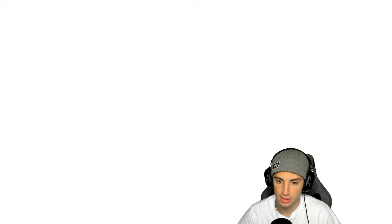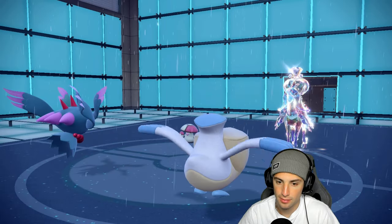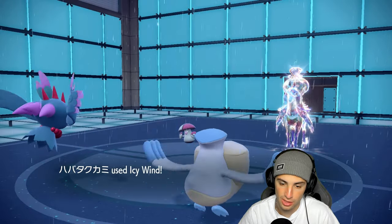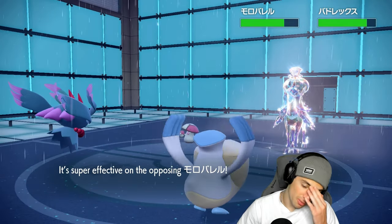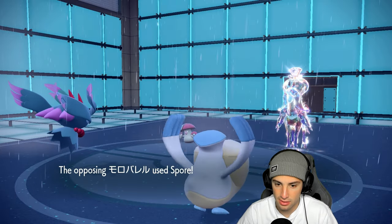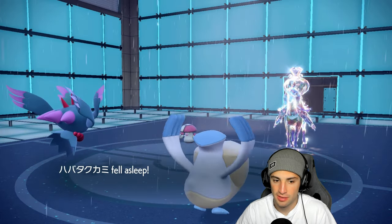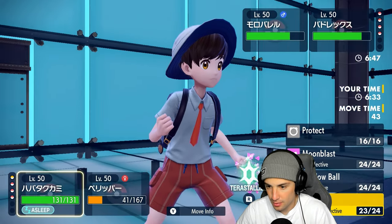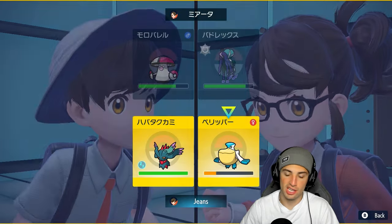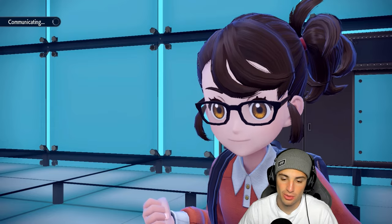I really need the speed control more than anything. We go for Wide Guard, and they probably Spore me which is ugly. He goes for Spore — we read the Wide Guard right, how dare you! I'm able to soak the attack, which is good news. But he puts Pelipper to sleep, which really sucks. I'm hoping Pelipper can outspeed but I don't think it can. I'd love to set up a Tailwind here. I hate going up against Shadow Rider Calyrex — this Pokemon is just so broken.